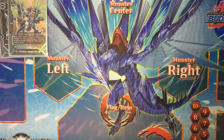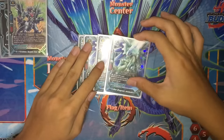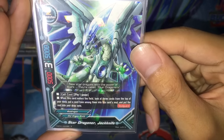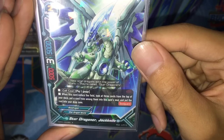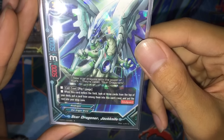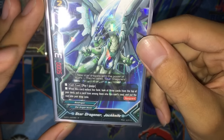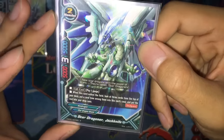Moving on to the main size 2 monsters of the deck. We run four copies of Star Dragoner Jackknife. Core costs 1 gauge. When he enters the field, look at three cards from the top of your deck, put a card from them into this card's soul, and put the rest into your drop zone. Basically you get a crossknife from your deck and thin out your deck by throwing those cards into the drop zone for future crossknife use.